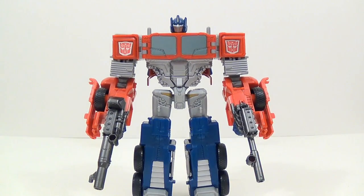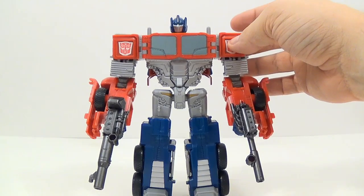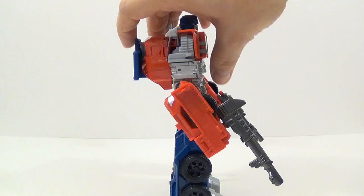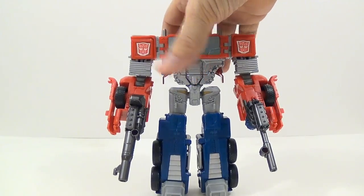He doesn't really look that bad in this mode. The only real nitpick is his head looks a little small, but I understand that — it kind of has to go inside his body. The Autobot symbols on his shoulders are actually stickers, but they were already applied, so you don't have to worry about putting them on yourself. Other than that, he looks pretty good. He does have a backpack, but if you're looking at him head on, you can't see that — so if you're going to display him on your shelf, he'll be fine.